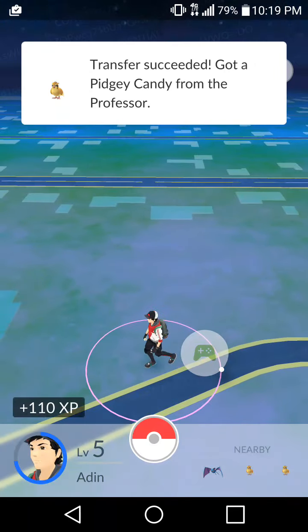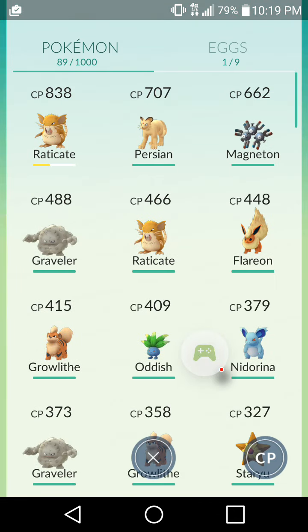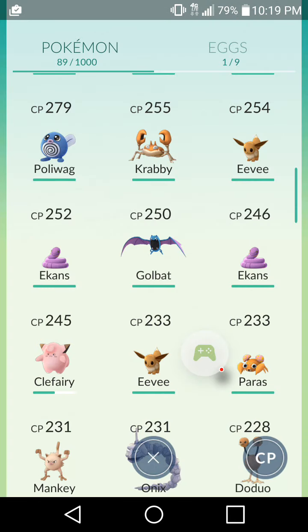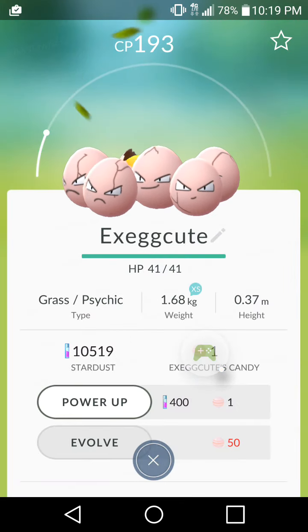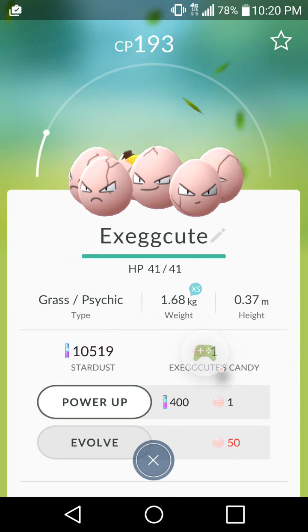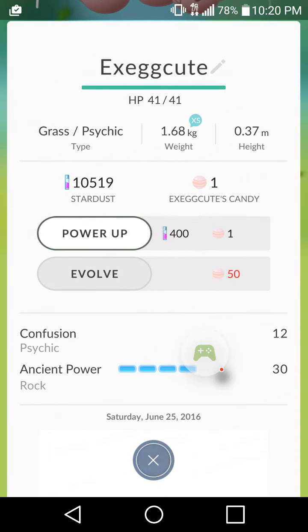Here's the Exeggcute - we only have one of him, so we need to catch about 25 or 26 of these to be able to make him evolve. Like I said, you can double up on the candies by catching and transferring him over to Professor Oak, because you get candy for that, so it makes it a lot easier.